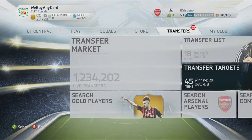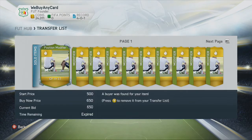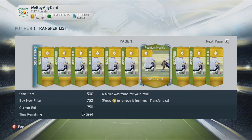Post the centre forward to striker cards for 500 starting and 650 buy now price. As you can see I've shipped quite a lot of those at the moment. For the centre forward to centre attacking cards, set a 500 start price and 750 buy now.